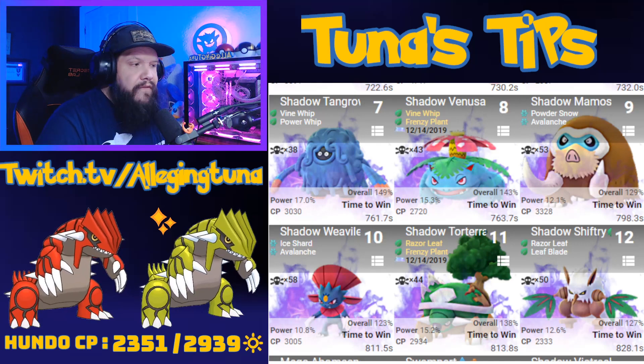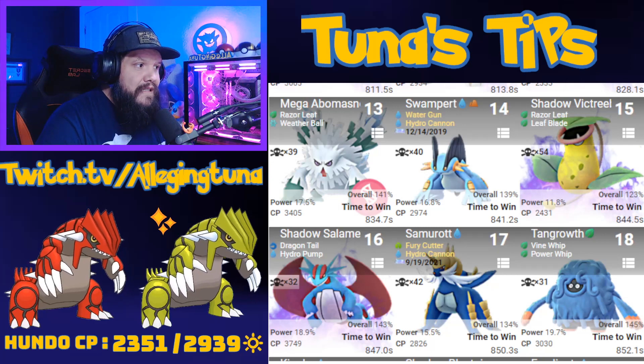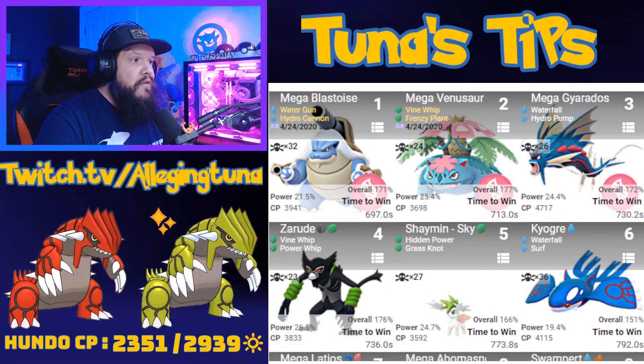Further down you have Whimsicott, Torterra, and Shiftry. Getting into more spicy picks, there's Shadow Salamence and even Shadow Victreebel — one of my personal favorites. Let's remove those shadows from the equation and just look at the megas and non-megas for non-shadows as well.